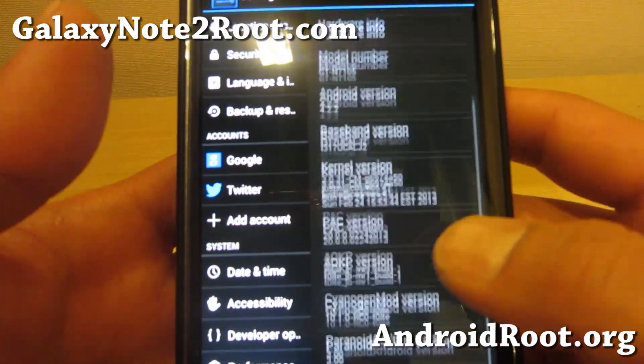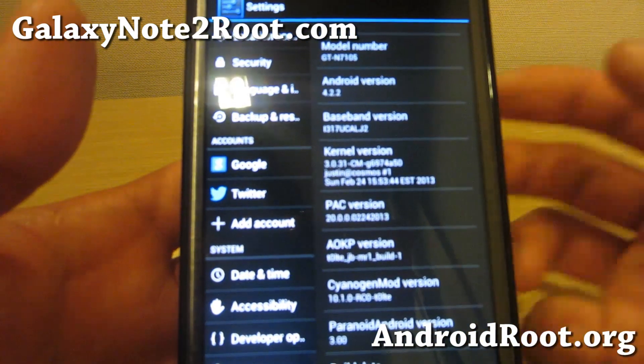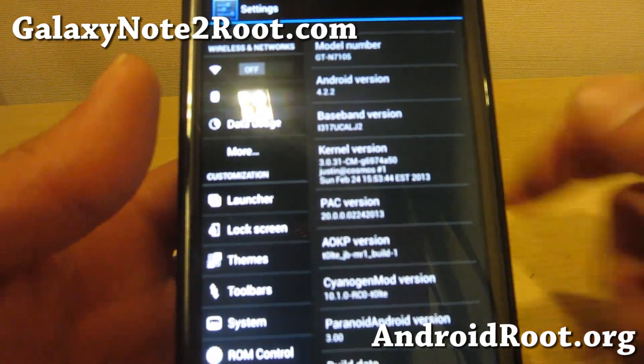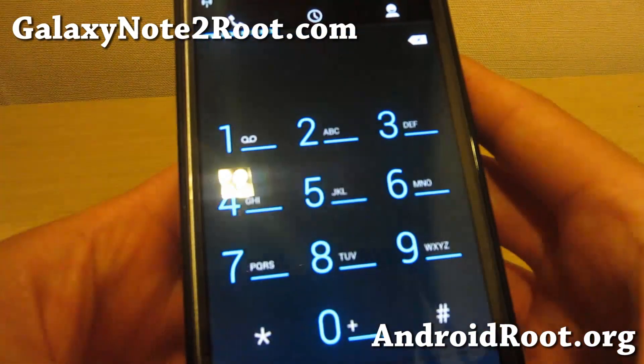Pac-Man ROM is obviously a mix of different ROMs. It is a mix of CM10.1, CyanogenMod, and also AOKP, and also Paranoid Android. Now with the Android 4.2.2 version, I really like it. This is version 3.0.